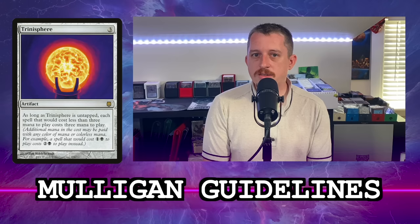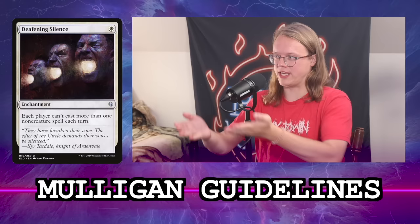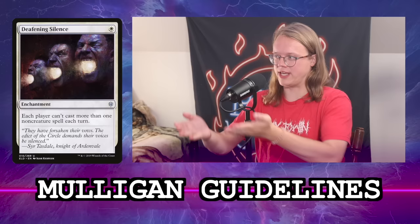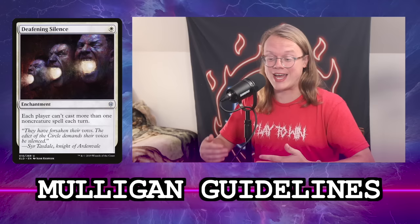Similarly on a stacks plan, if you're early in turn order — seats one or two — a turn one Trinosphere or Deafening Silence is a lot more impactful than if you're fourth and everyone has had the chance to get their fast mana down. The summary is you've got to keep a hand with a plan. You can't keep a hand that's not going to do anything over turns one, two, and three, but you want to make sure your plan is going to affect the board positively and not set you up for failure.